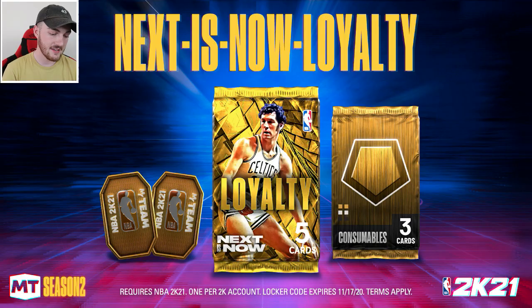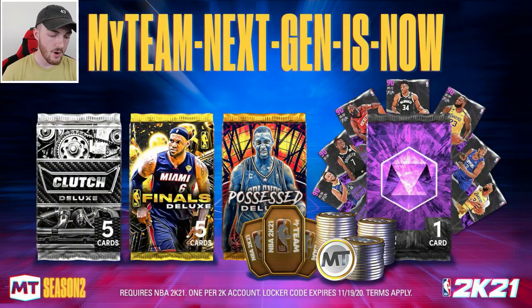Next up is the 'Next Is Now Loyalty' code - this one expires today so make sure you guys get that one punched in, it's running out of time. Once you punch it in you can get a loyalty pack. That promo was a bit of an L but it is a code for a free pack, so if you land it you might be able to pull something nice.